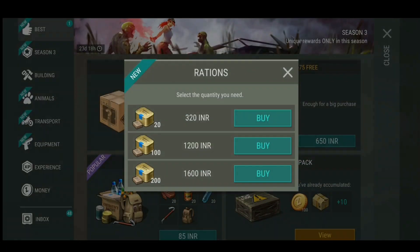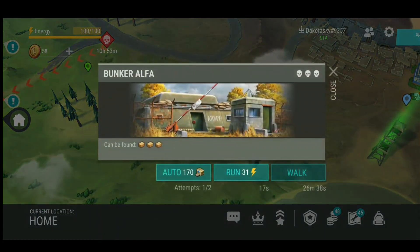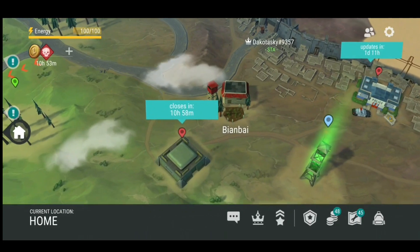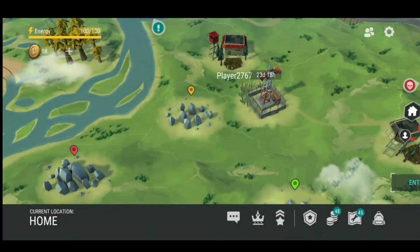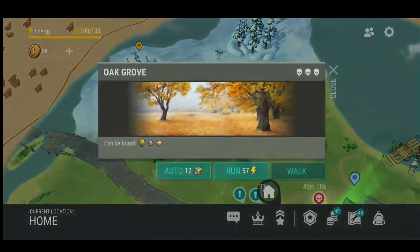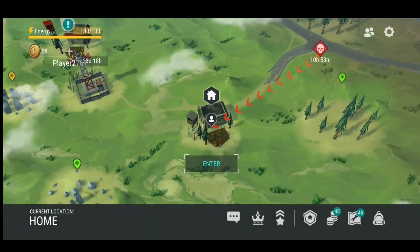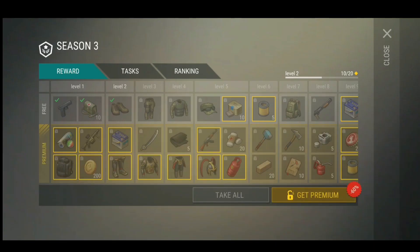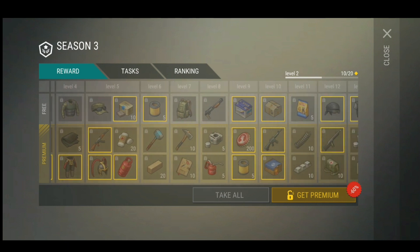The sad part about rations is you cannot find them in the game — you have to buy them, or you can get them by completing the Season 3 missions. If you buy the premium in Season 3, you will get about 30 rations. If you don't buy premium, you will only get 10 rations. So rations are kind of pay-to-win: if you want to autocomplete locations, you have to pay to get more rations, though you will still get 10 for free if you don't buy the premium.